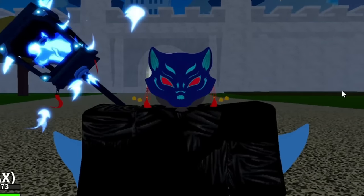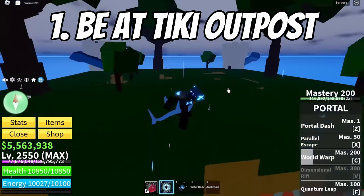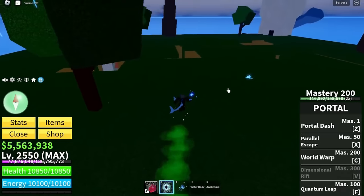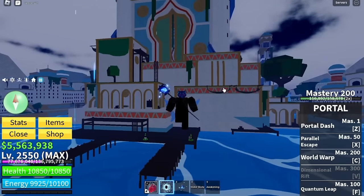Let's get straight into this video because this is going to be really crazy. I'm going to be breaking down every single step, step by step. The first step is to actually be at Tiki Outpost. You need to be at the new island — this is like the start of where everything literally goes down. Once you're here at Tiki Outpost, you're not just going to be at this island.